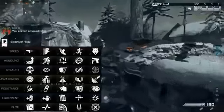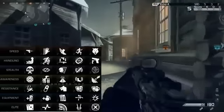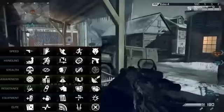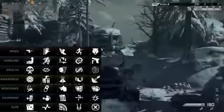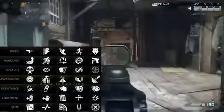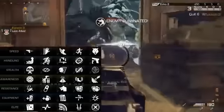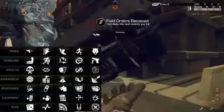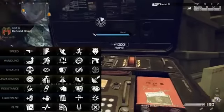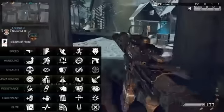For the Equipment tier, we have Extra Tactical — extra tactical equipment. Extra Lethal — extra lethal equipment. Fully Loaded — starting with extra magazines, basically Scavenger Pro. Extra Attachment — gives you an extra attachment for both primary and secondary weapons, which is nice. And Danger Close — I'm not entirely sure, but it could be increased explosive damage or more explosives.